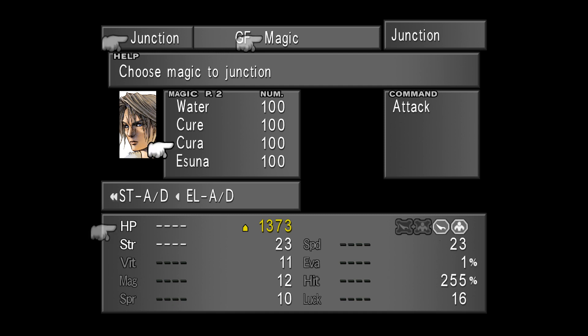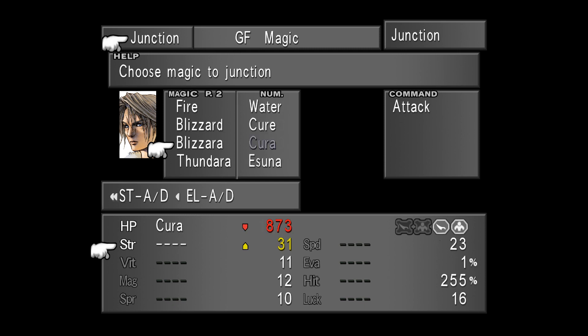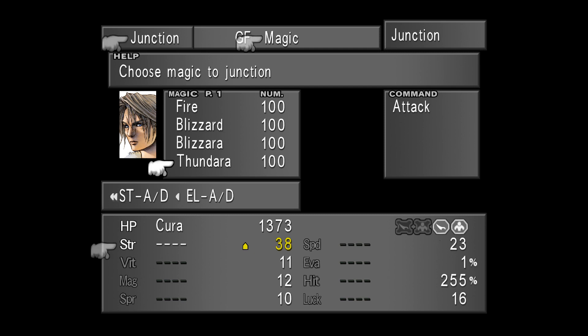On a last note, some magic works much better with some stats than others. For example, HP benefits more from healing-type magic than attack magic, whereas Strength benefits more from attack magic than healing magic. Later in your travels you will gather some uber-level magic which will completely throw that theory out the window, but for now it is a good rule to follow.